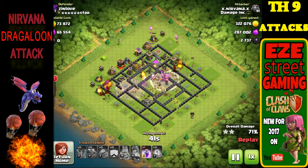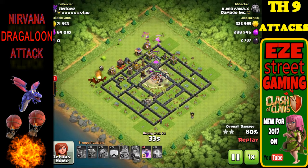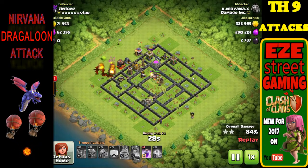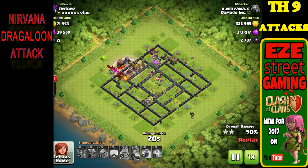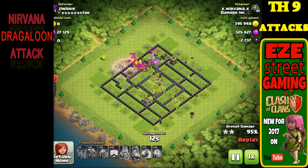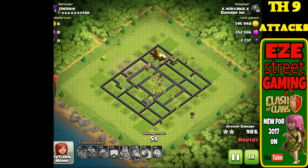Right from the center of that same wall she dropped a few more dragons, all the balloons, the clan castle, and the lava hound, and pushed into the core of the base. The key to this is the funnel — if you just drop 10 dragons on the outside of the walls there's no telling where they're going to go. You want to start off with one or two dragons in one corner and maybe one or two on the same side but in another corner, clearing out the corners and leaving the whole center of that wall to funnel your troops in.